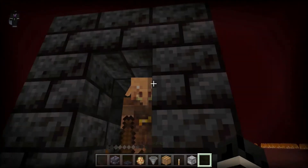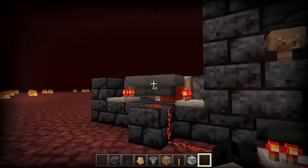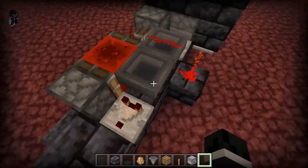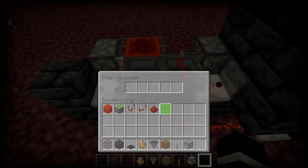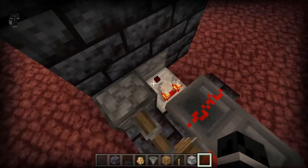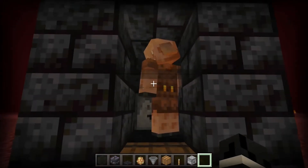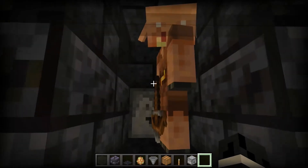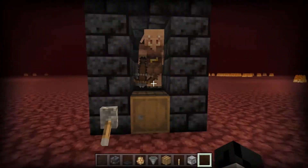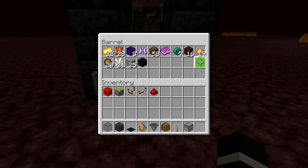If I turn around here, you will see that we have our piglin right here. We have an Etho Hopper Clock at the back here, and what this does is it passes 11 items between these two hoppers, and then sends out a pulse into this dropper, which should be filled with gold. That gold will get shot out into the piglin's hand, and he will drop whatever he wants into this barrel right here. Normally, this would leave us with just the items, and all the gold would disappear.